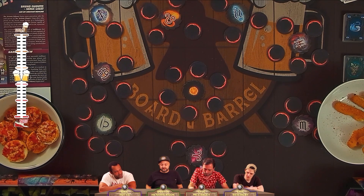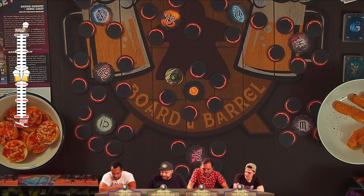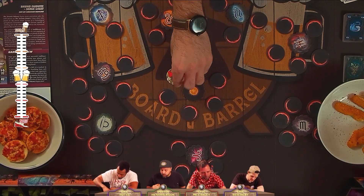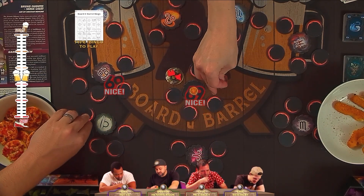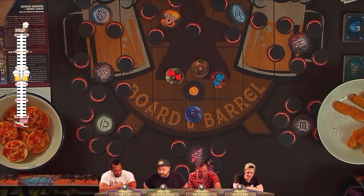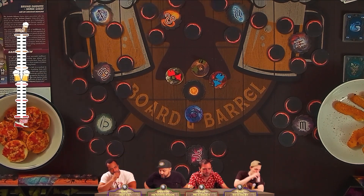Let's go ahead and reveal our starting planets. You're going to put a factory and a starship on your starting planet. These other two planets will get mixed up with all the remaining planets and placed around the board. All of the other systems are going to have anywhere from three to seven planets around them.